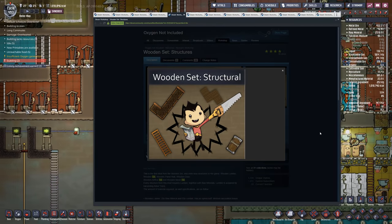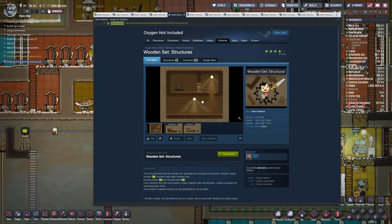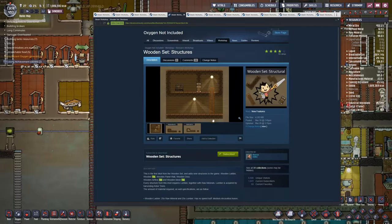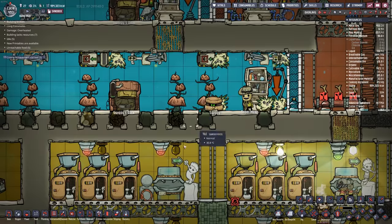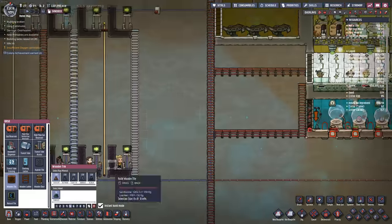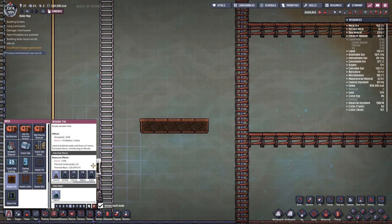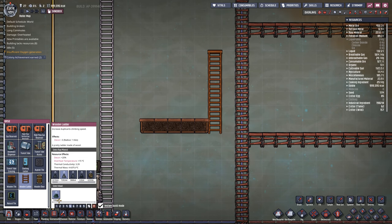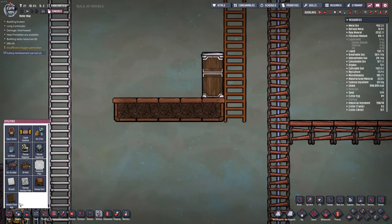Let me introduce you to the wooden set here by Runovan. This includes wooden mesh tiles, wooden airflow tiles, background and base tiles, and even a fancy new ladder. This mod works with the lumber that drops off of the arbor tree. The wooden tiles look just like so, and they have a plus 25% run speed just like your normal tiles in the base game. They are made out of lumber plus another material like granite or igneous rock. We also have the wooden ladders as well and fancy little wooden doors just like so.